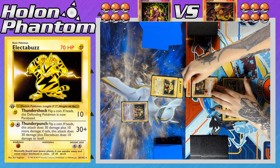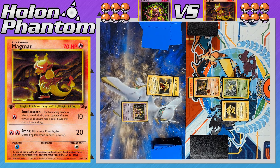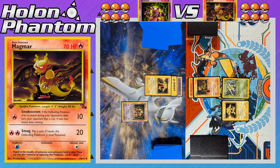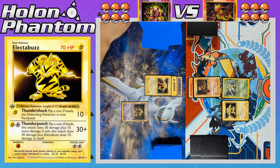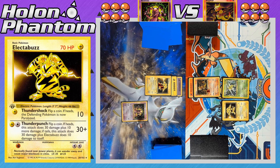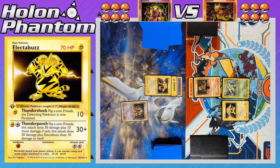On the Magmar side, the player quickly attaches another Fire Energy to Magmar and immediately attacks with Smokescreen again, playing no other cards — Electabuzz has now taken 20 damage. On the Mewtwo side, a Psychic Energy comes down to Electabuzz, then Thunder Punch is declared. The coin flip is heads again, going through the Smokescreen, and the second flip is also heads, so Thunder Punch hits for 40 damage. Magmar is down to just 20 HP remaining.